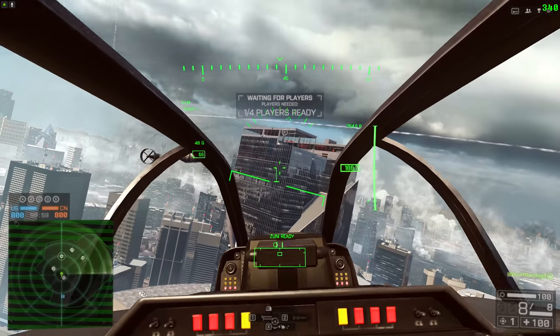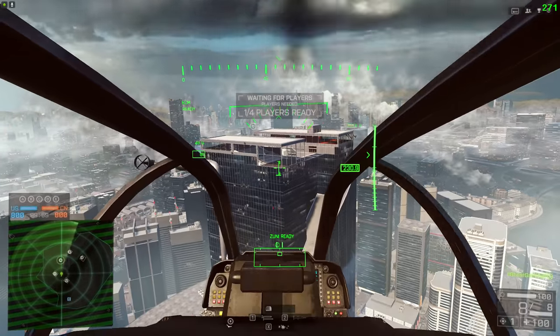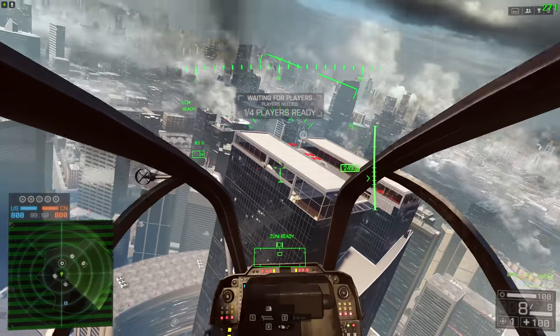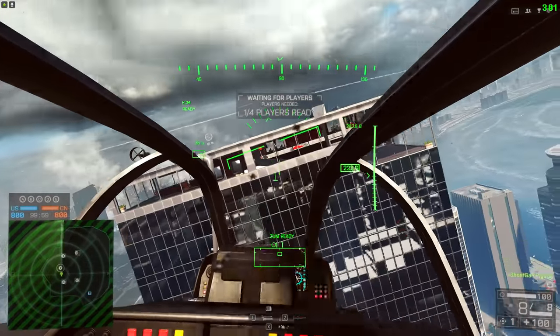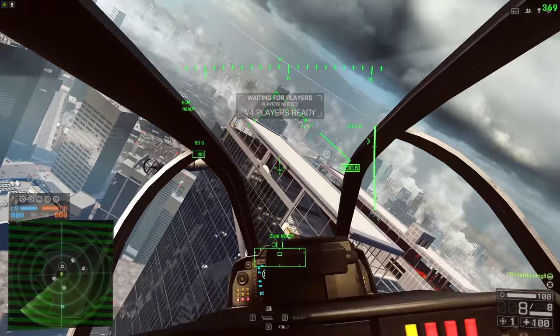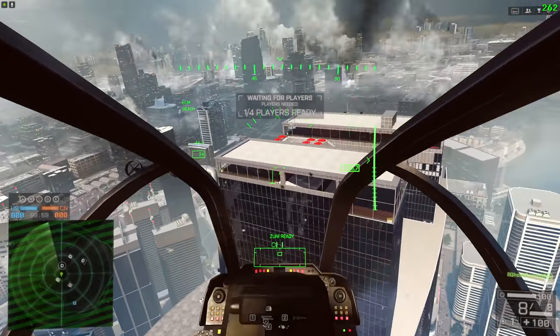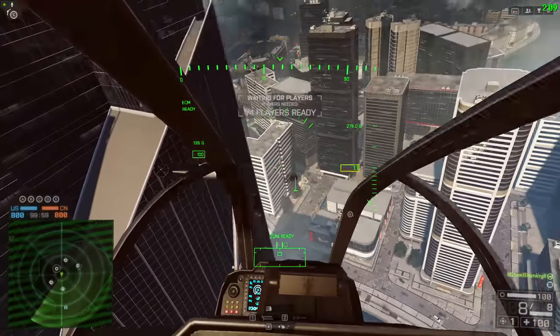One of the things you need to get good at is maneuvering the helicopter. I recommend going into the test range or even an empty server like Siege of Shanghai here or Dawnbreaker, something with a lot of cover, something with skyscrapers, and just getting used to maneuvering the helicopter. Don't worry about aiming at targets, hitting tow missiles and all that sort of stuff straight away. Just get comfortable with the way that the helicopter maneuvers.